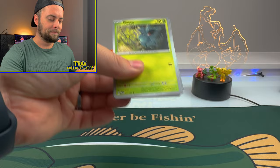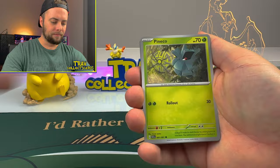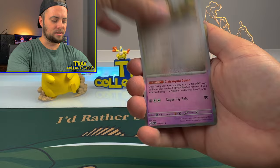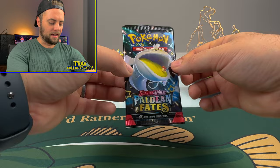Code for the gamers. We got a Metal Energy, Pineco, Numel, Maractus, Paldean Student, Mousehold, Lantern, Prime Ape, Swoobat Reverse, Tandemouse Reverse, and a Zatyu Holographic. That's actually pretty cool - wavy textured background on that Zatyu Holo. On to the next pack.